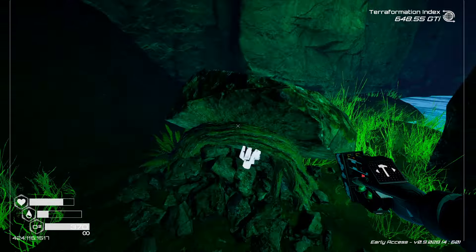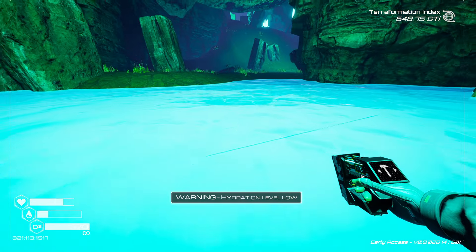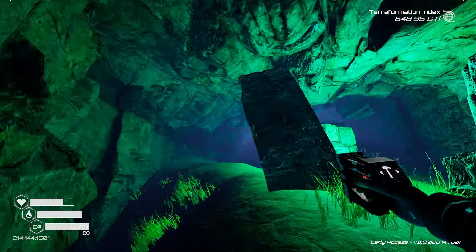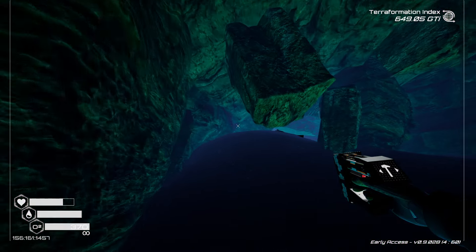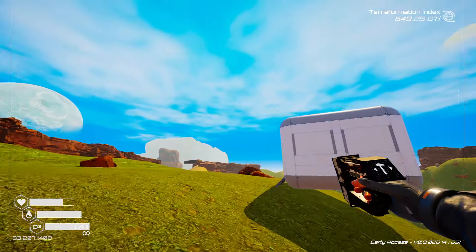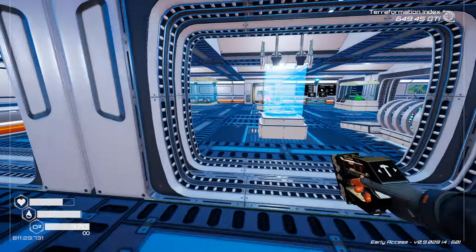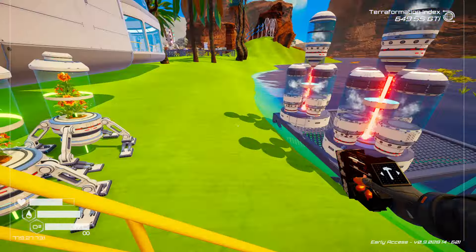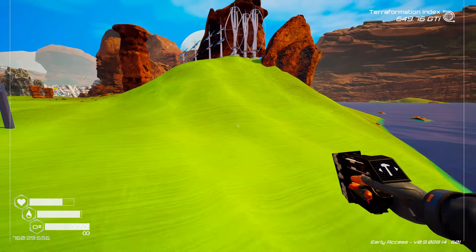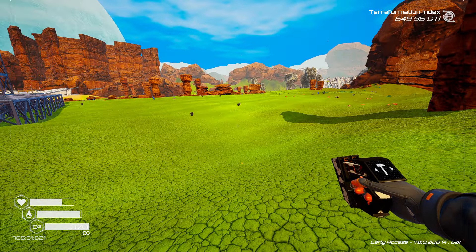And you know what, we've got a teleporter right nearby, so let's take that right out of the top of this hill here. So now we need four amphibian farms — just floating in the air, boop. Hopefully we were far enough away that the grubs start spawning in here. It'd be nice if we could go somewhere with a little bit less debris.